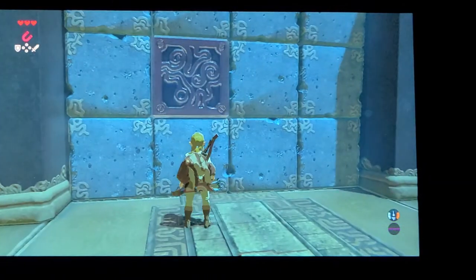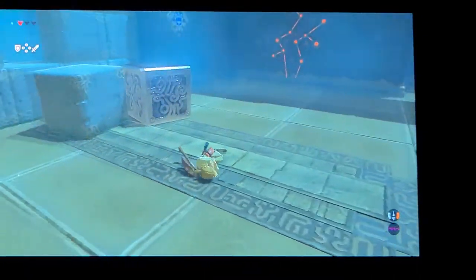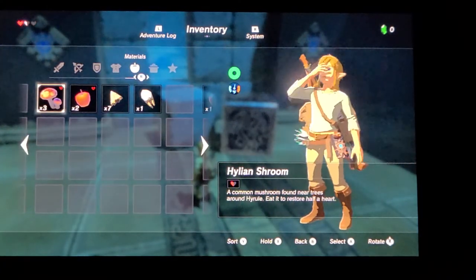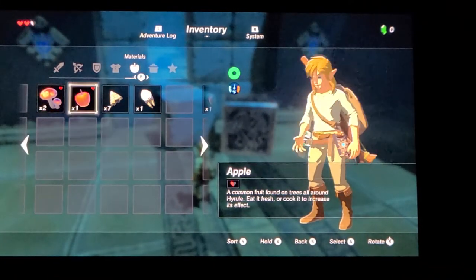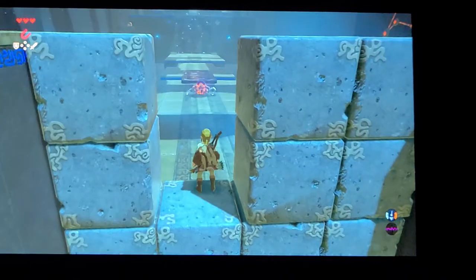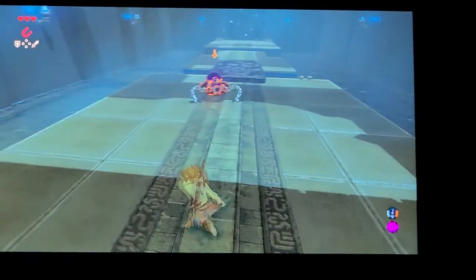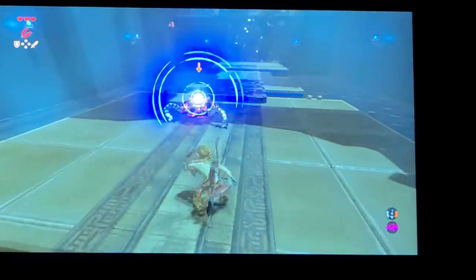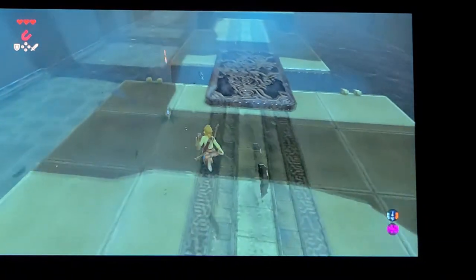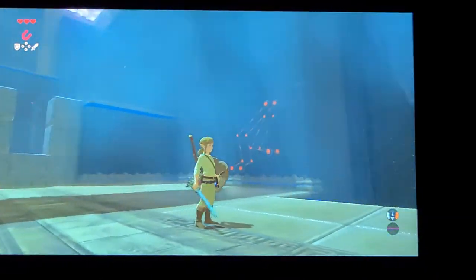Oh, I just got hit by that — a lot of damage. And now I need a heal. Let me eat some of these. Oh, what's that? This is a shield — whoa, it shoots lasers? Okay, I'll just strafe. I'm gonna attack it now. Oh, it's pretty weak — I thought it'd be stronger than that. An ancient screw. Sounds useful. Nothing around here — this is a magnet, right?